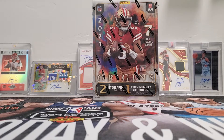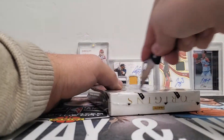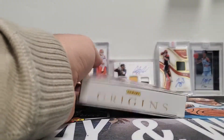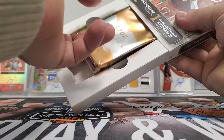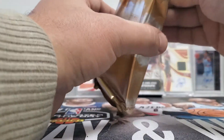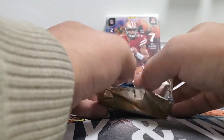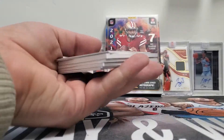Welcome to Silver Slugger Coins and Cards. Today we got in the brand new 2021 Origins Football. We'll go ahead and rip open this guy and take a look and see what we get. Origins is a very beautiful looking card, very colorful — I always like it. We get seven cards per box with two autos, and we have these going in the shop for $430.